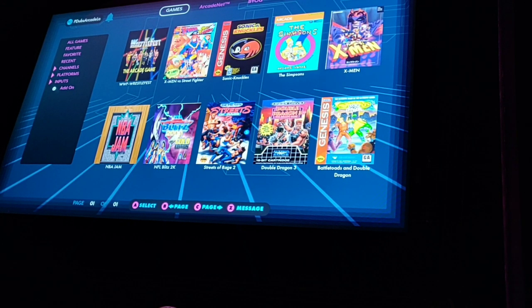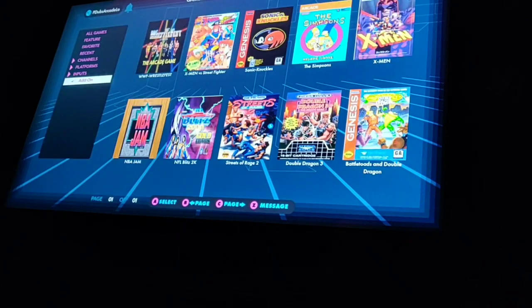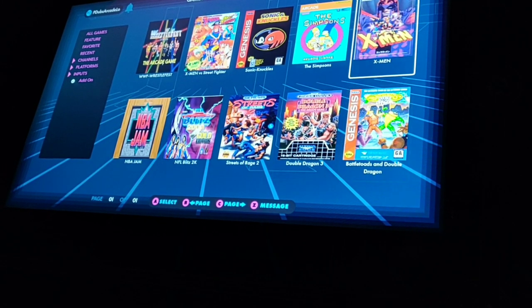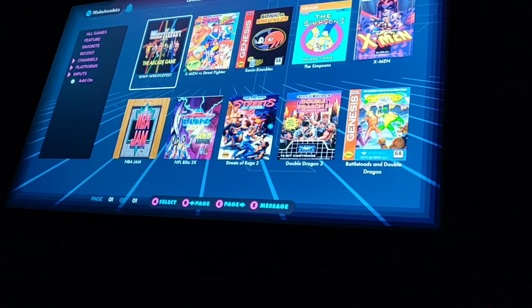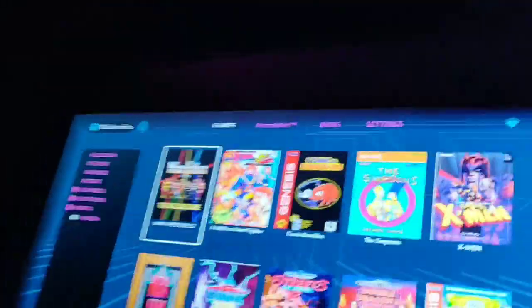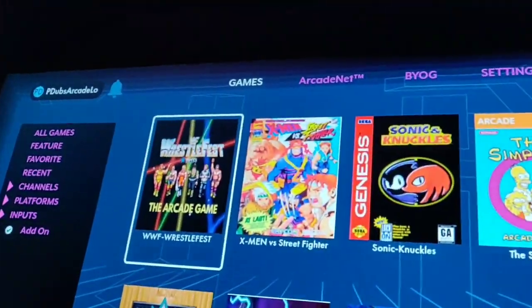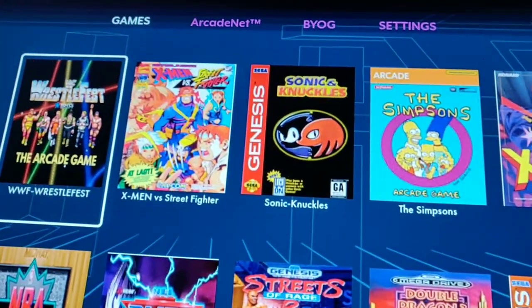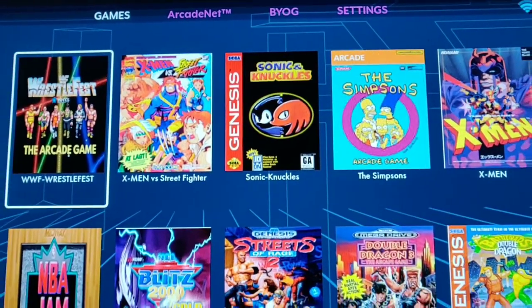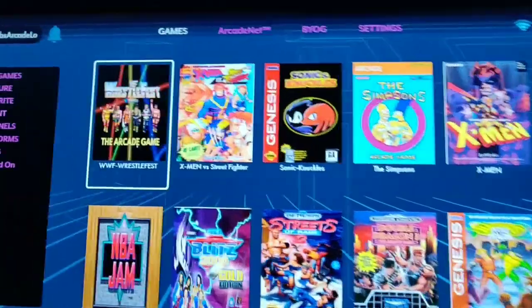We put on our USB sticks and can now get MAME up and running on our Arcade Legends cabinet. I tested some ROMs — MAME images — and there could be 10 to 20 different variations of these things on the internet. Just the ones I had on hand on my laptop that I threw on a flash drive. We got some nice ones here that actually play, and they play really well. This LCD screen is very sharp, very clear — it looks fantastic, very vivid, very bright.